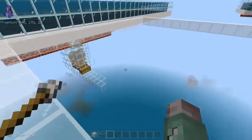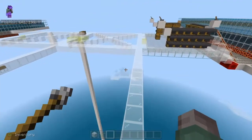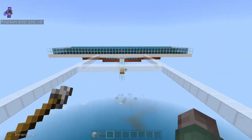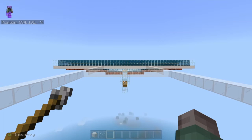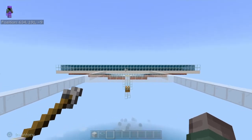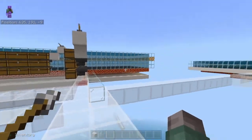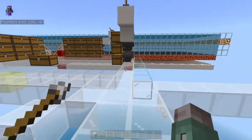It's a little bit difficult to build because you're working up in the air, but once it's done it's worth it. Then you just go to your AFK spot — you need to be at least 32 to 33 blocks away for everything to spawn. And the nice thing is there's no redstone involved with this farm.